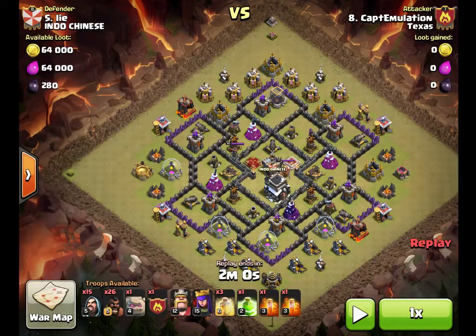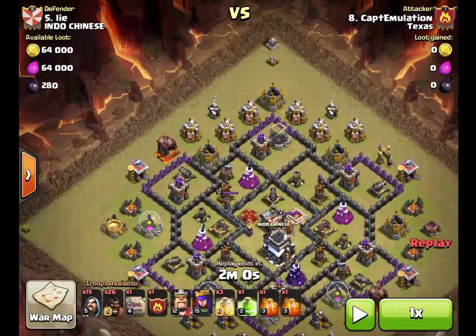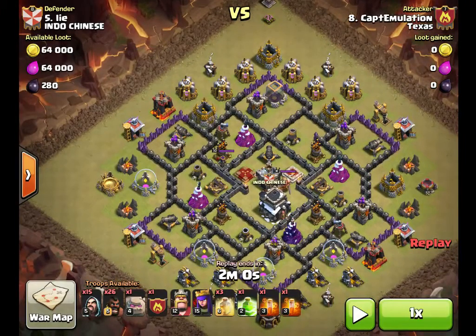This is another GoHoWii attack against a base ranked well above me in the rankings, primarily for having good X-Bows, upgraded Wizard Towers, Archer Towers, Cannons — all upgraded, decent walls — but certainly not the scariest Town Hall 9 out there. It has a centrally located CC.